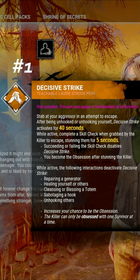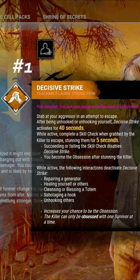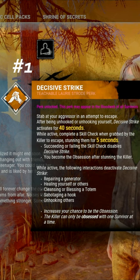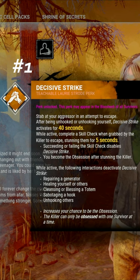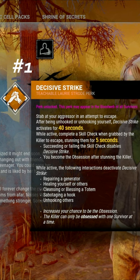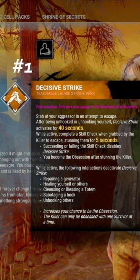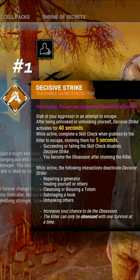Coming in first place is Decisive Strike. After being unhooked or unhooking yourself, Decisive Strike activates for 40 seconds. While active, complete a skill check when grabbed by the killer to escape, stunning them for 5 seconds. Decisive Strike is by far Laurie's best teachable perk due to its ability to help out in endgame clutches and be able to prevent tunneling which can lead to your escape.